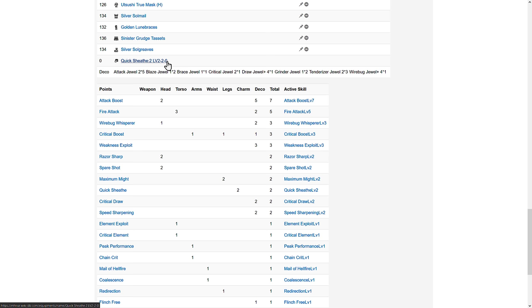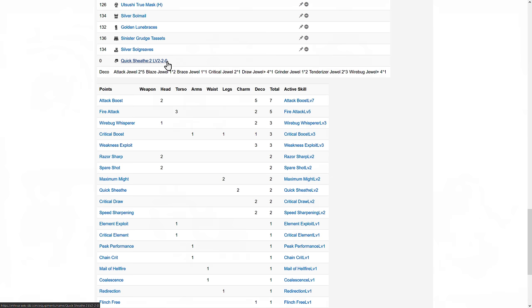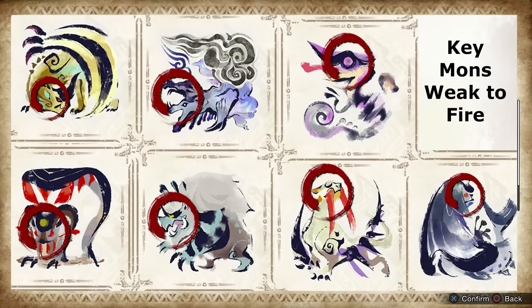Pretty powerful. Otherwise, drop 1 attack to fit in a quick sheath deco if you can't augment quick sheath yet. For Pale's augments, go the 10 attack route with 1 element. And Fire destroys these monsters.